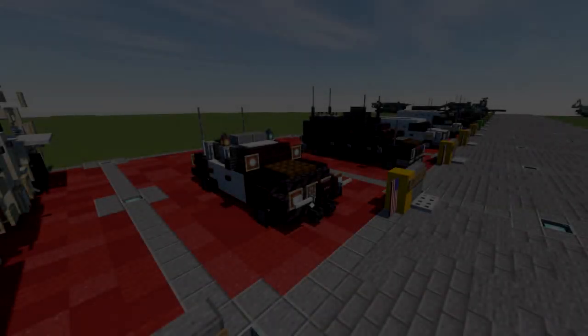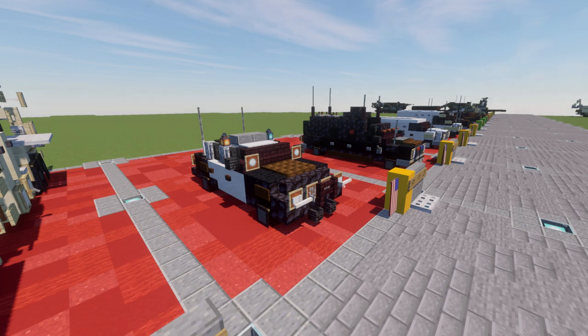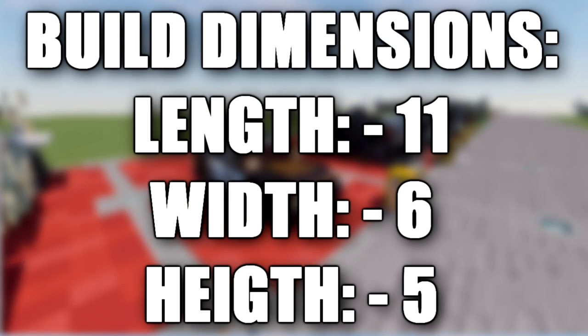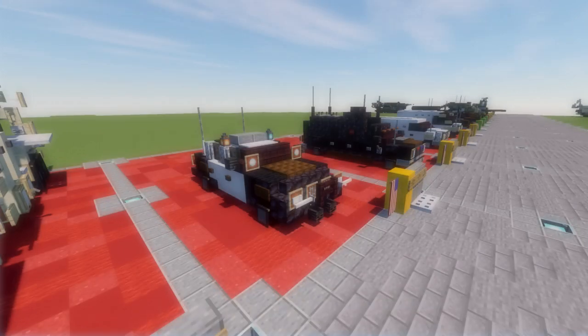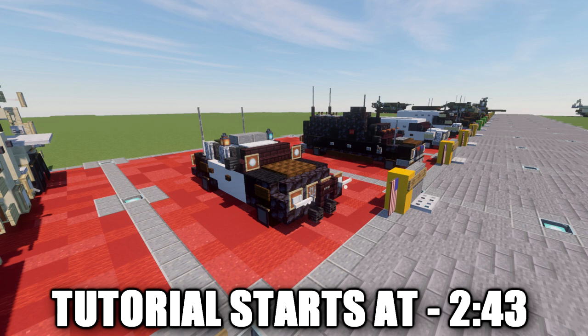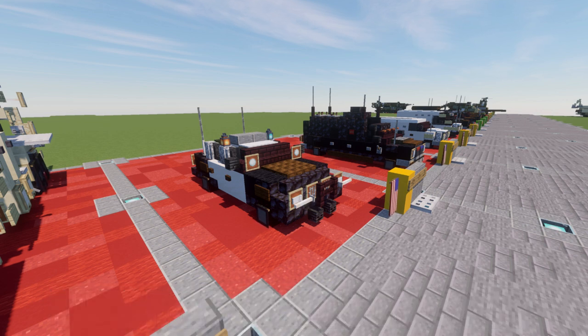Hello ladies and gentlemen, ScareTobufu here and welcome back to another Minecraft modern vehicle tutorial. This is what we'll be going ahead and building: a Crown Vic Police Interceptor. This is kind of the most iconic American police car out there. The Ford Crown Victoria is a police car that is no longer continued, but it's kind of a staple car that was used by pretty much most police departments around the country for a very long time.